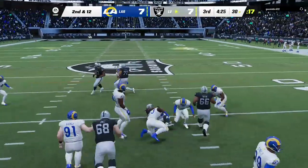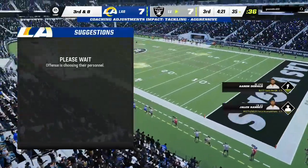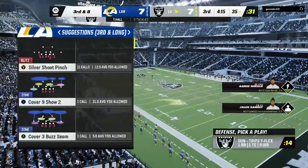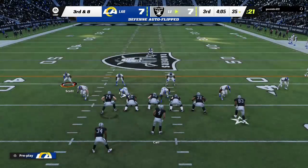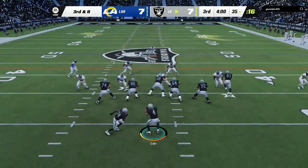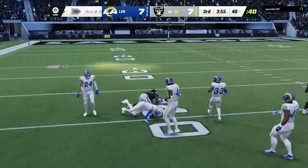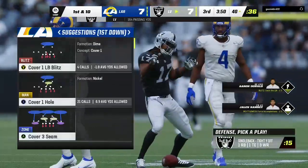A dump off here complete — he gets this to the 35, good for a gain of five and a broken tackle along the way. That's what runners do, especially the best ones: they break tackles and gain extra yardage. It looks like a dime set defensively with six DBs in the game. Carr with a play fake to Jacobs, and it's complete to Adams. They've got it well across midfield, down to the 40. Excellent play there on third down — give them 25 yards.